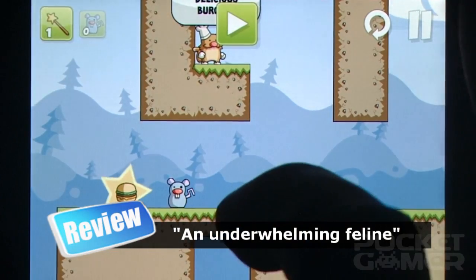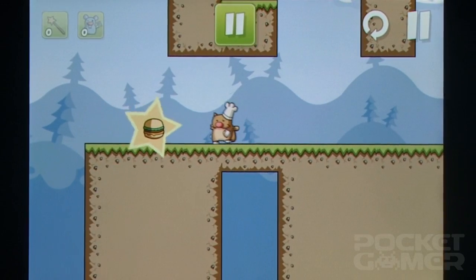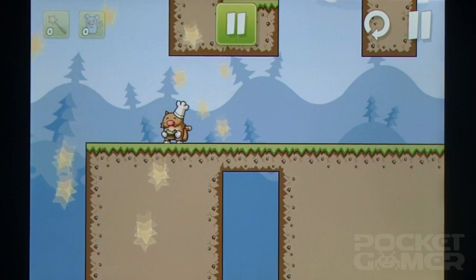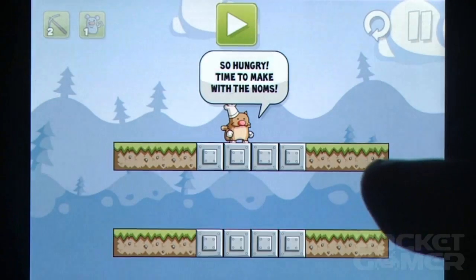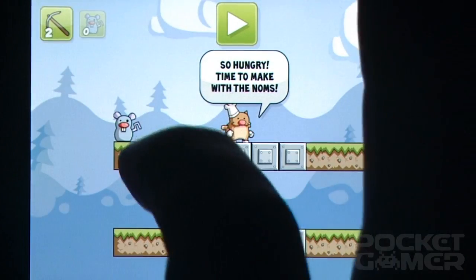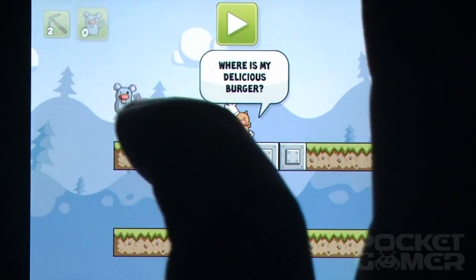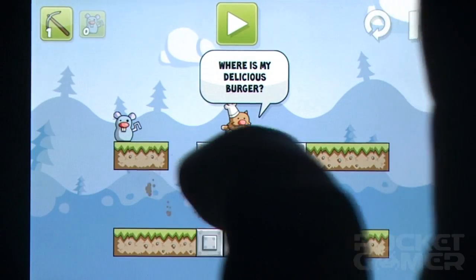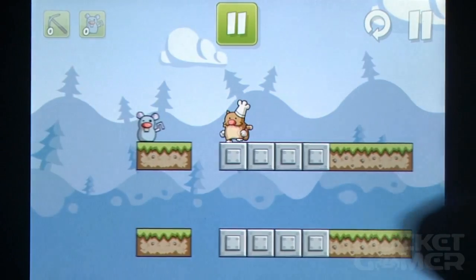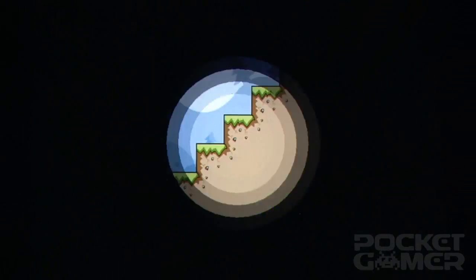Unfortunately, the game isn't without its little snags. There's no undo button, which means if you place the last piece of your route in the wrong place, you're going to have to go back and do the whole thing again. A fast-forward option would be nice too, letting you zoom Burger Cat across the level and on to the next. Small on-screen buttons for selecting your various tools don't help. Niggles like this really detract from what is an enjoyable, slightly different puzzler, turning a simple task into a frustrating series of retries.